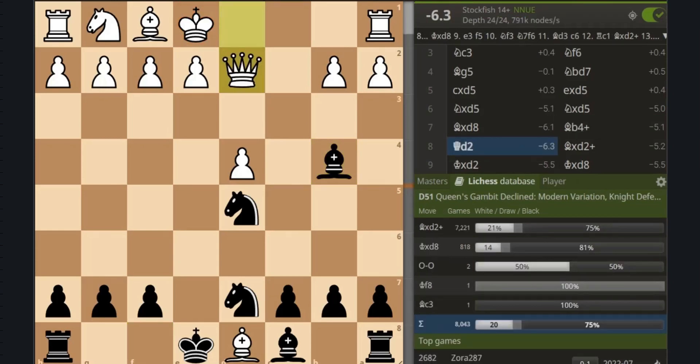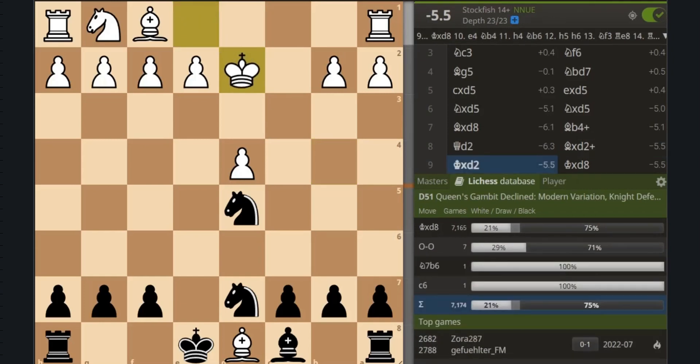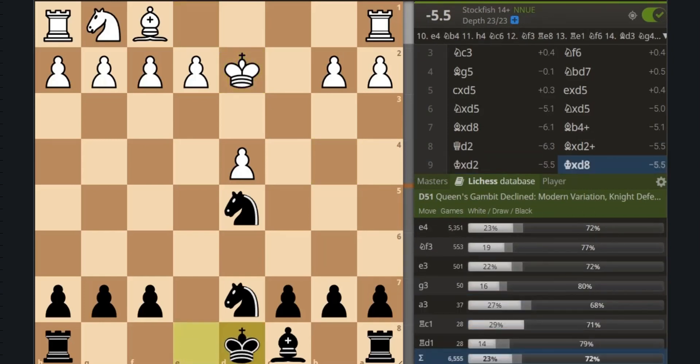Then black can just take the queen on d2 with check. And when the white king takes, black takes the bishop with the king, and black is now up a minor piece and has a winning position.